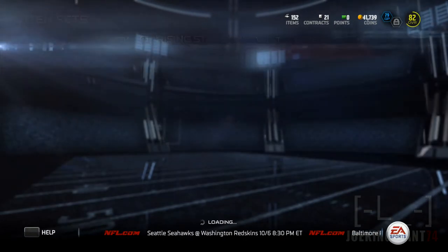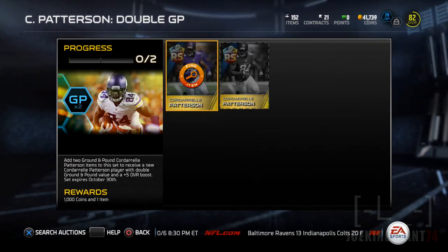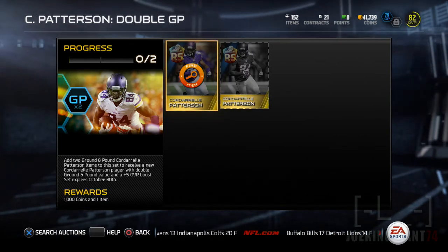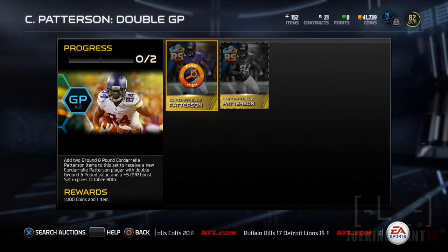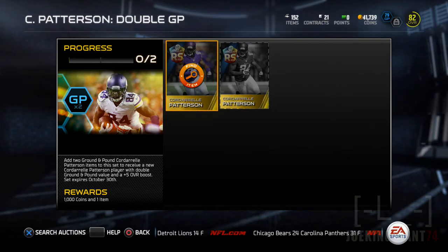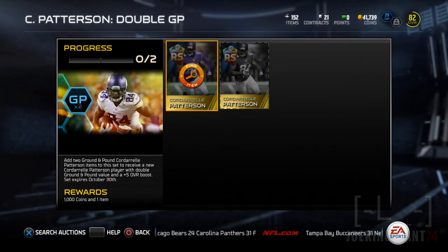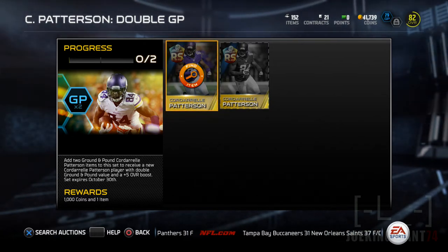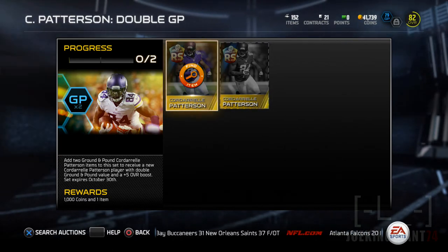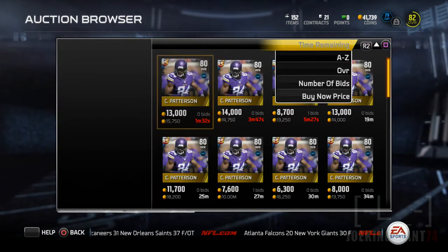The card I want to get is the Ground and Pound times two. If you guys have been following for a while, you'll notice on the top right screen I'm Ground and Pound, so I need a running game — somebody who can block and give me that boost for more run blocking receivers. If you add two Ground and Pounds with Cordell Patterson, you get a plus five overall boost, and I think it doubles your Ground and Pound, so plus five becomes plus ten.